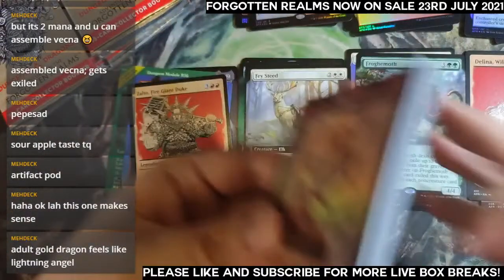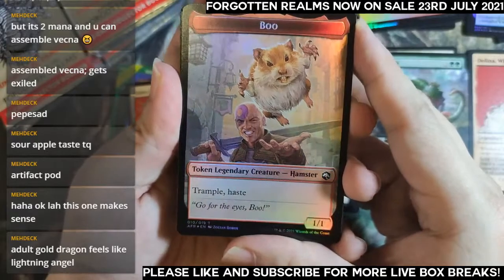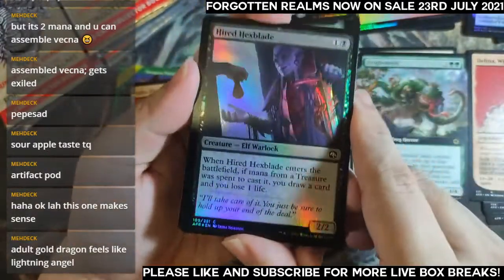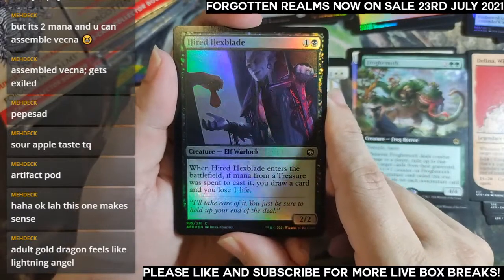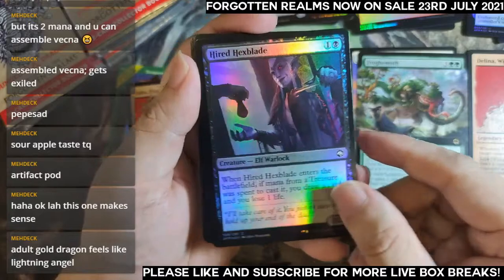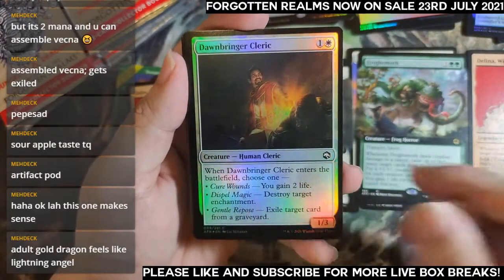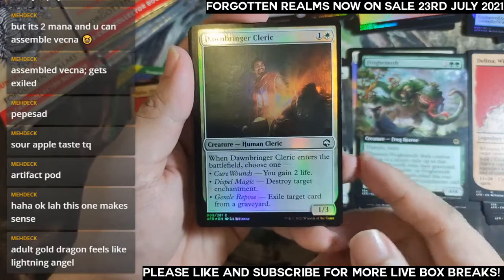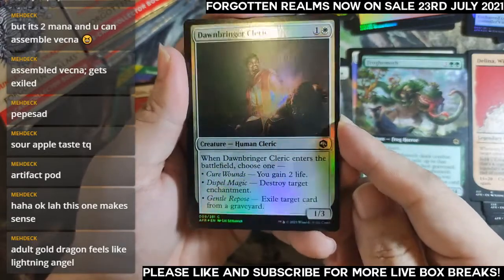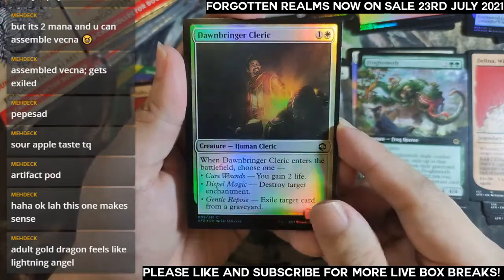Hey look, it's a bull token — awesome, such a beautiful token. Hexblade — wonderful. Draw a card and lose one life, two mana 2/2. Sealed and draft card. Someone might have some constructed use — it's a cleric that gets to destroy enchantments. Very versatile. Bar the Gate: counter target creature or planeswalker spell, then venture into the dungeon.